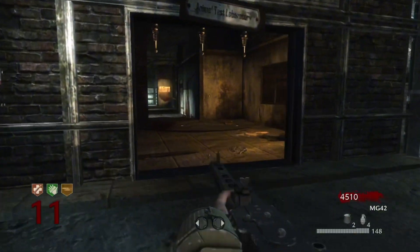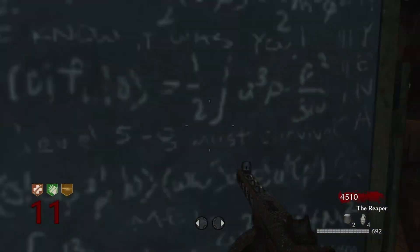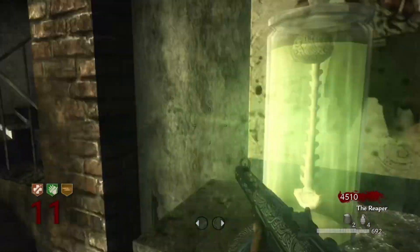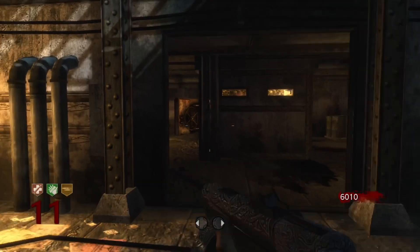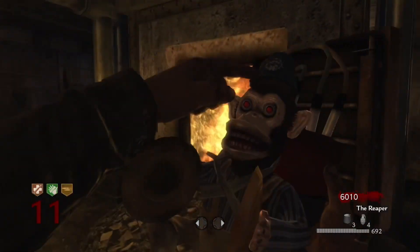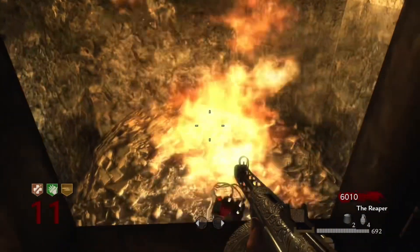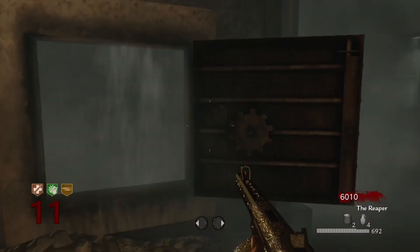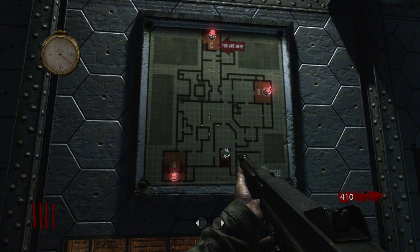The easter egg song on this map is 'Beauty of Annihilation' by Elena Siegman and Kevin Sherwood, and it can be activated by interacting with three glowing jars of brains with spinal cords connected to them. There are two in the back of the animal testing area and then the last one is in the lab overlooking the garage, right next to Teleporter B. If you throw a Monkey Bomb into the furnace in that area, it will also trigger something.